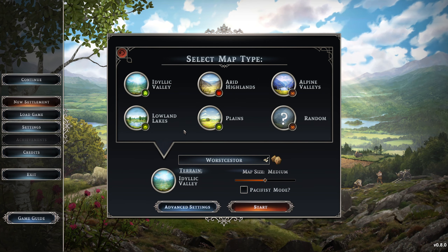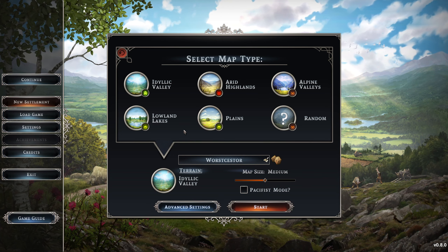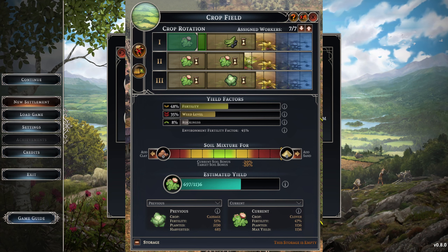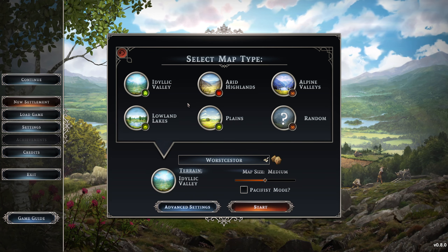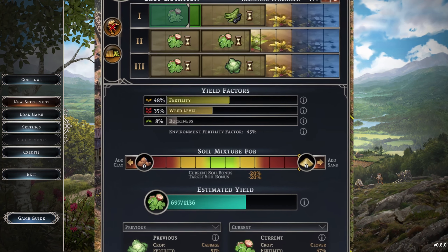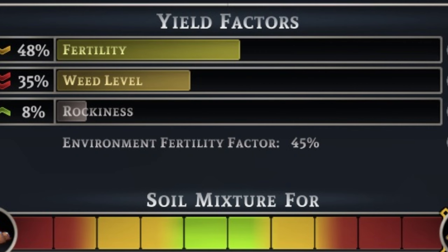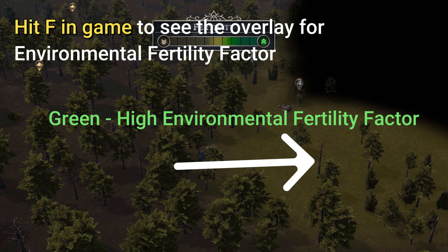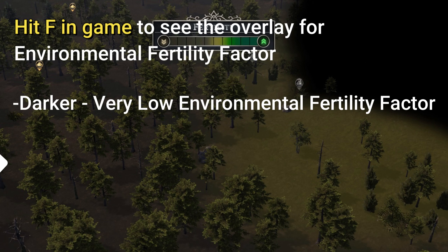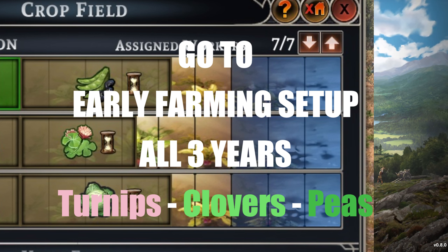Every map has different resources and different environmental fertility factors. The environmental fertility factor is the rate at which fertility gains on farmland — depending on the map, some will have better farmland than others. Lowland Lakes has about 80 to 90 fertility factor. Arid Highlands has an environmental fertility factor of about 45. Your losses for certain plants are always 100%, but your gains are capped by the environmental fertility factor, so your net gains are substantially less on Arid Highlands.